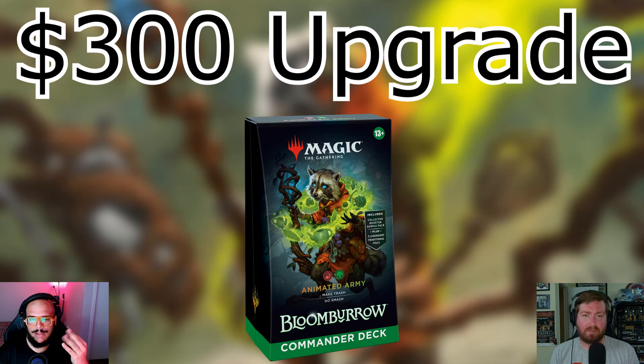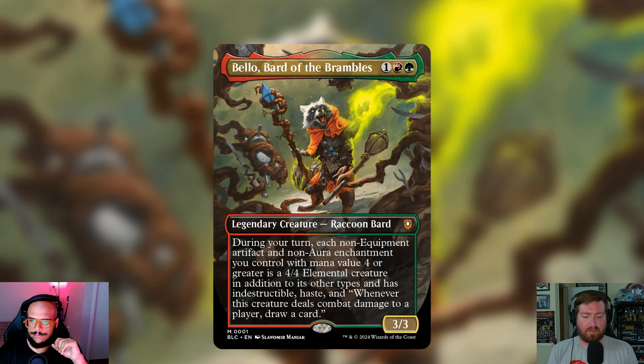Hunter, why don't you tell me a little bit about Bellow for people at home tuning in for the first time? So Bellow, Bard of the Brambles costs one red and one green for a 3/3 legendary creature — Raccoon Bard. During your turn, each non-equipment artifact and non-aura enchantment you control with mana value 4 or greater is a 4/4 Elemental creature in addition to its other types, and has indestructible and haste. Whenever this creature deals combat damage to a player, draw a card. The name of the game is to cast our big artifacts and enchantments, make them 4/4s with indestructible, swing in for a bunch of damage, and win. It is aggressive, especially in that Gruul style format.